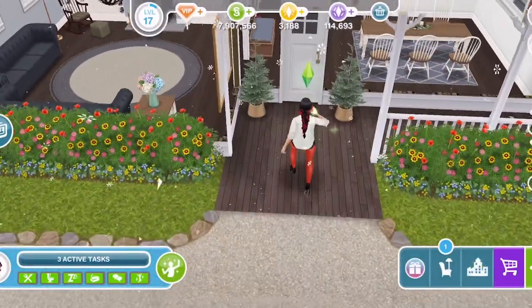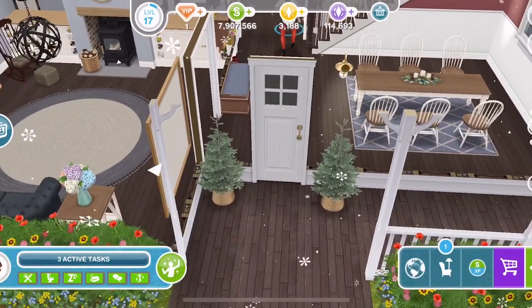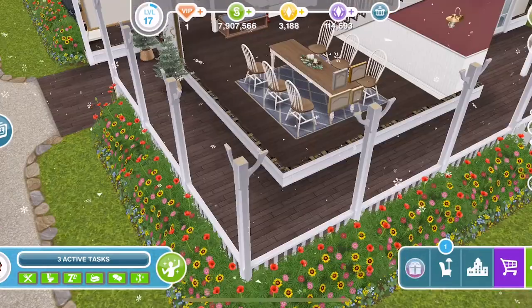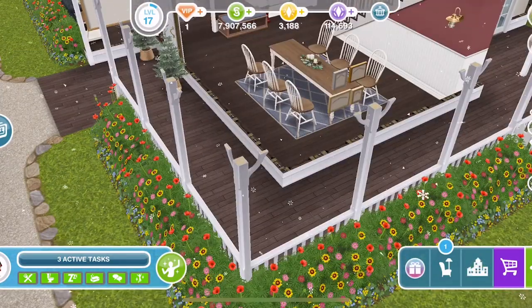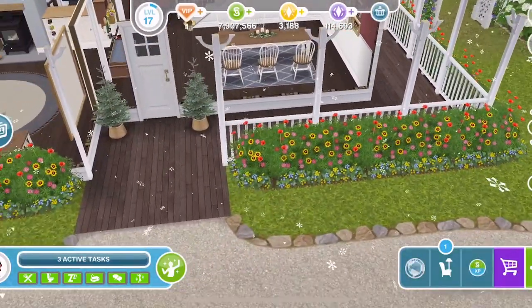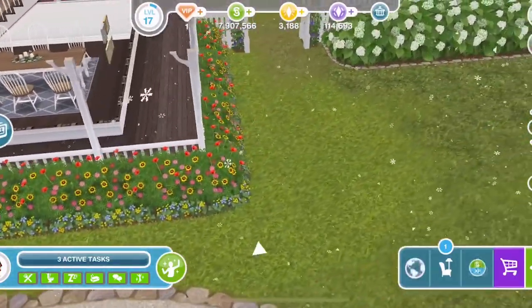Let's go ahead and head in through the front door. Look at those little Christmas trees at the front — little fir trees. They're cute, I love them so much. This veranda looks fantastic. These wildflowers are from the quest; they are a prize and I think they look amazing around the edge of the house.